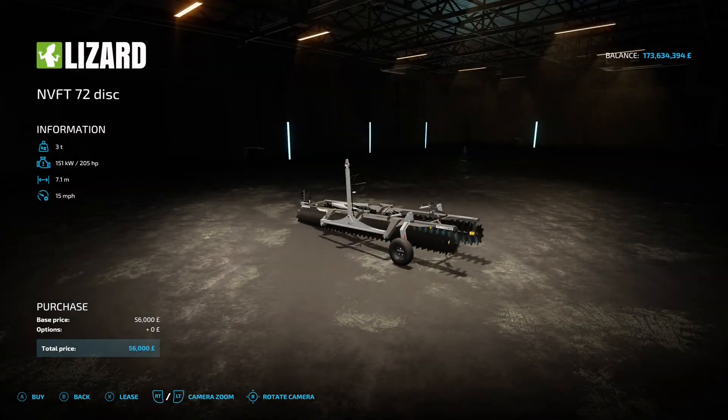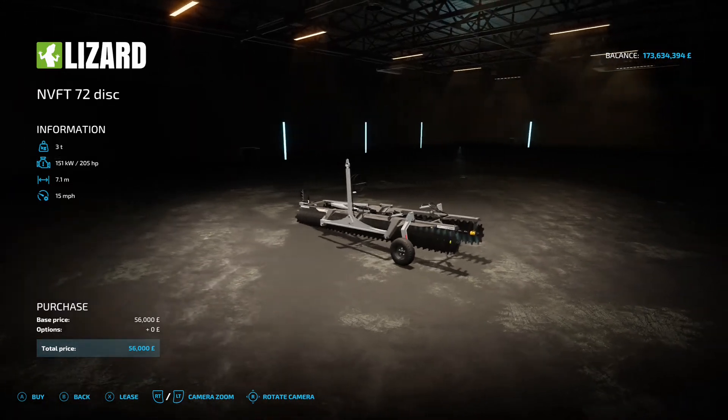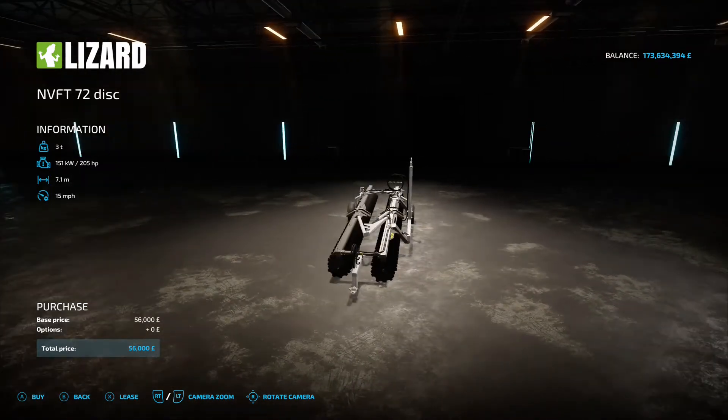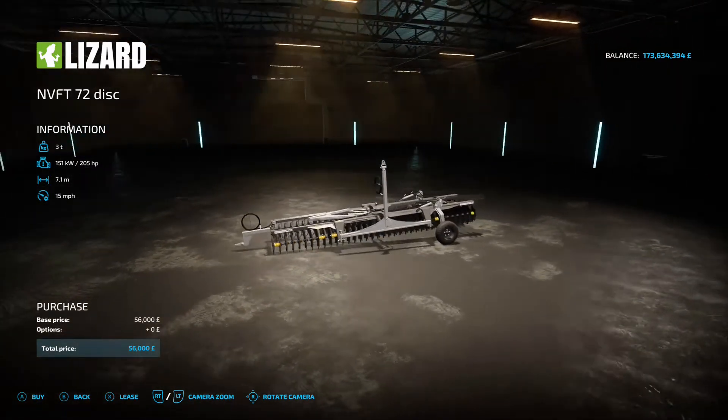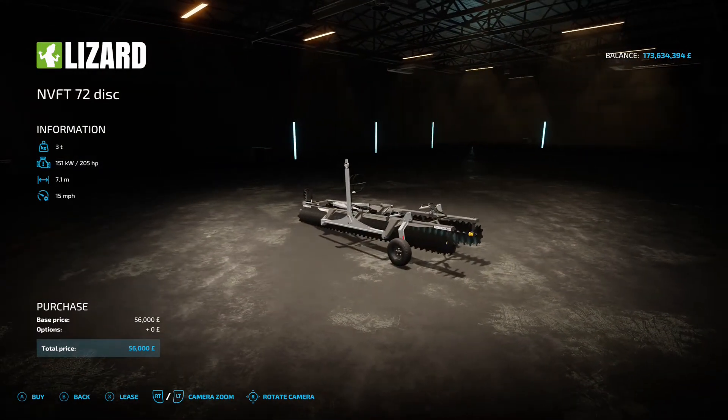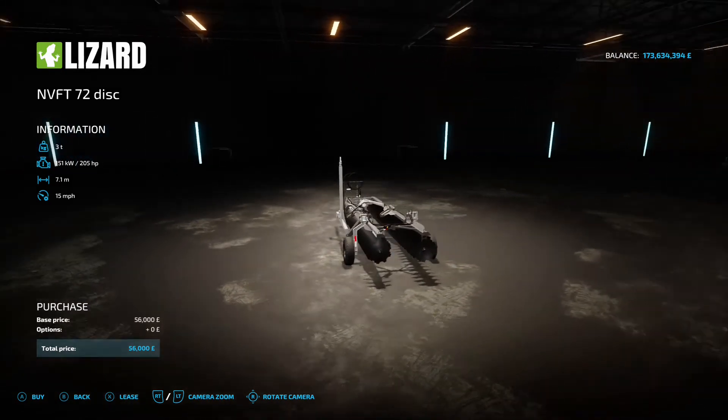Next up is the Lizard NVFT 72 Disc by SM Farm - 9.02 megabytes on the download. Found under disc harrows, it requires 205 horsepower from your tractor with a 7.1 meter working width, 15 mph working speed, and costs 56 grand. No options - it comes as it is. Hook up to the transport end when moving it, then come around the side to hook up when you want to do some harrowing. Looks very nice.